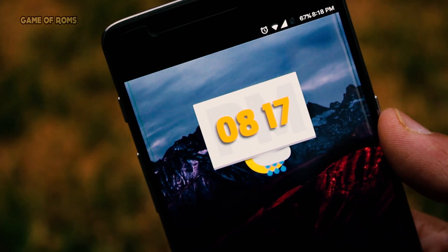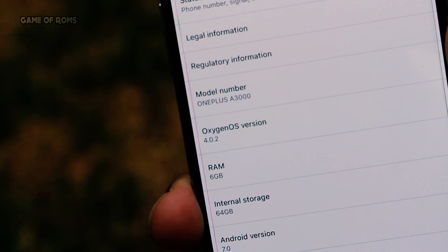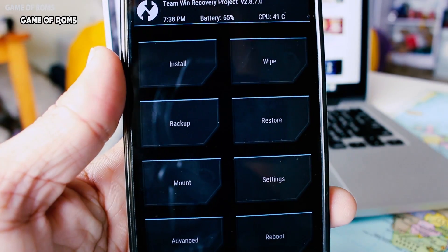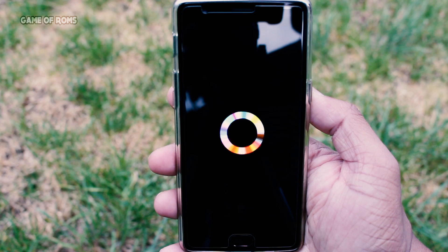Hey, what's up everyone, this is Nash. I had a really bad experience with the last two ROMs I flashed on my OnePlus 3, so I went back to stock ROM. But I wanted to have root access, and unfortunately something is wrong with TWRP and OnePlus 3 this year, so I couldn't flash SuperSU, and then I flashed a ROM called Experience OS.